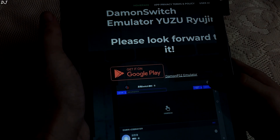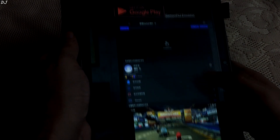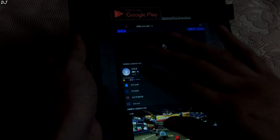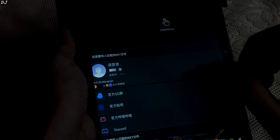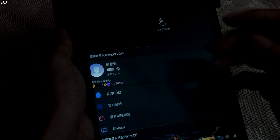Moving on to Daemon Switch Android Emulator. It was supposed to be released in June 2022, but that did not happen. This is Daemon's official website — here a screenshot of the emulator and a game is shared. Upon zooming in, I can see 'pro' mentioned here, so it seems this emulator will have a free and pro build. The same thing happened with Daemon PS2 Emulator.